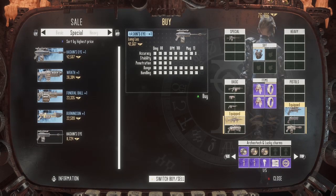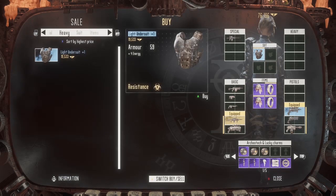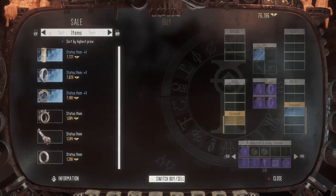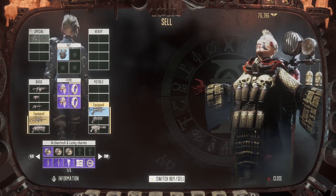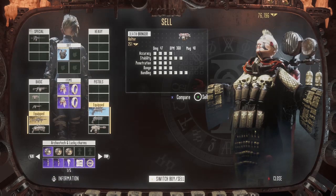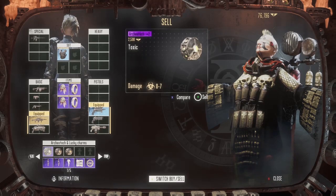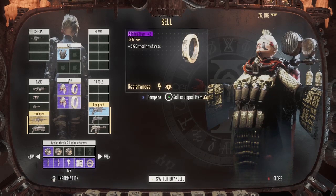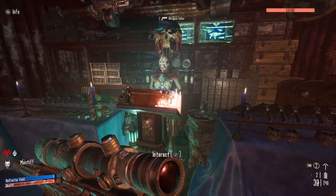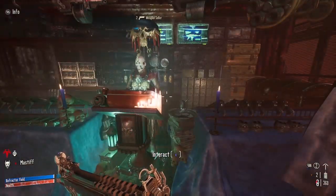Talk to this weapons dealer here to not only buy new guns but also to sell items that you've already collected. On Xbox you use the Y button to switch between the buy and sell modes. So my second tip is to pick up any items you find during missions, since you can always sell them when you get back to base and use the credits to buy weapons or upgrades that you actually want.